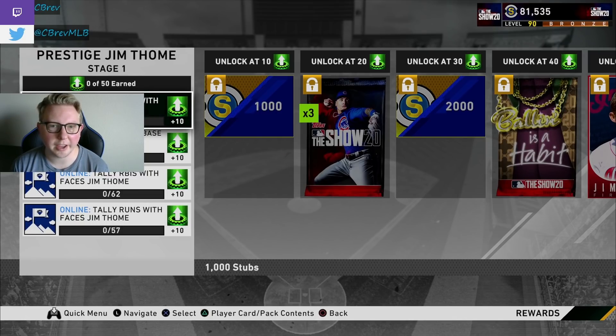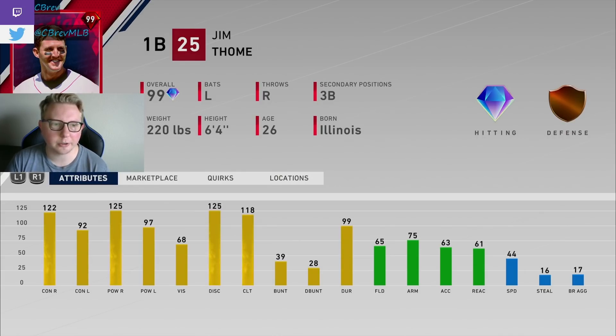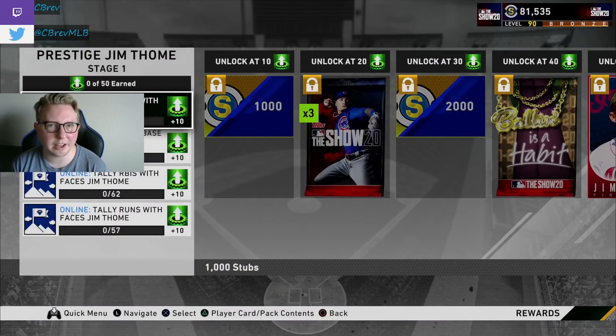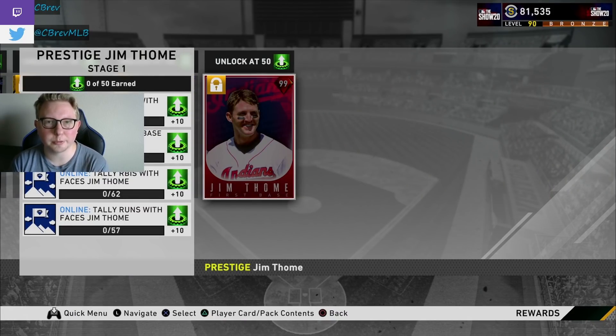Third is Jim Thome — again, not a lot required in his stat grind, and possibly an end-game bench bat with how much he crushes righties as a prestige. He gets up to 65 fielding, which means at his secondary position of third base he'll have bronze defense instead of common — a big jump. Thome is one of the best hitters I've used all year, even against lefties. Very easy to get these stats done, and you can have prestige Thome on your bench for the rest of the year.